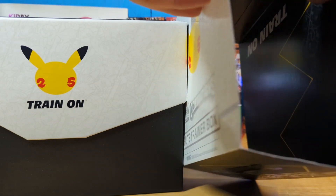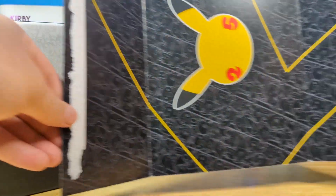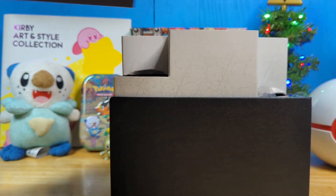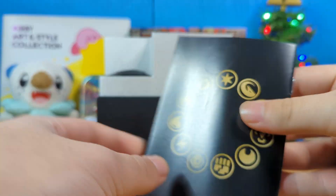Oh look at the inside art. It says something — 'Train on' with just a cool border. That's nice. I need to see what's in here. Whoa, what the heck is going on here? What is this?